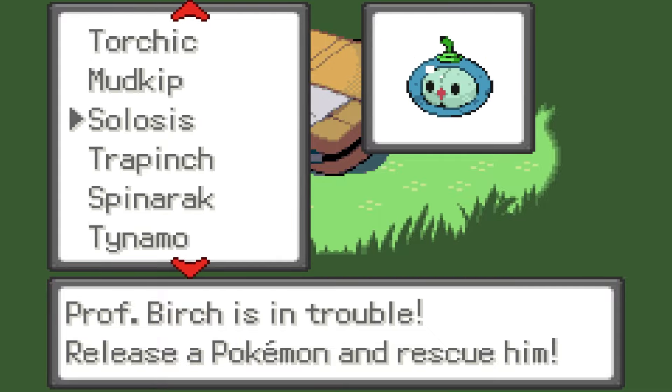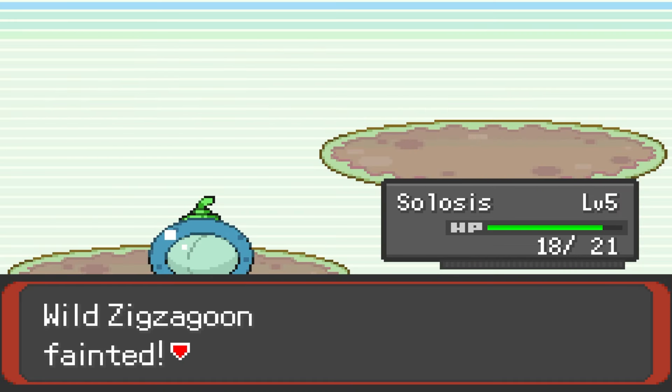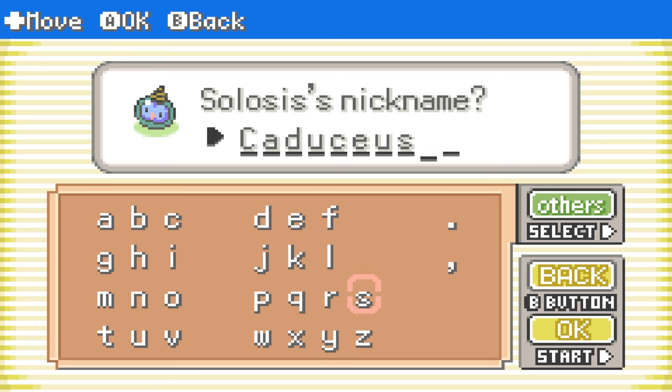For now we are starting with Celosus, but don't worry, we'll get to see these other Hoennian forms in action soon enough. After defeating the terrifying Zigzagoon for Birch, he takes me back to his lab and rewards me with the borrowed Celosus, who I dub Caduceus.